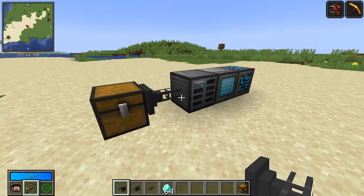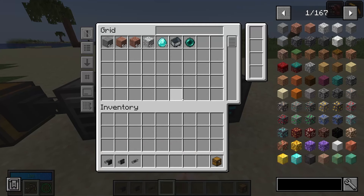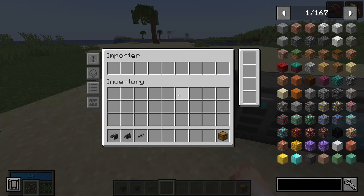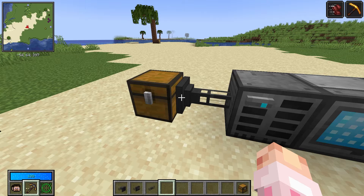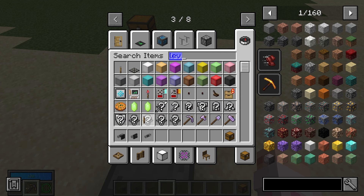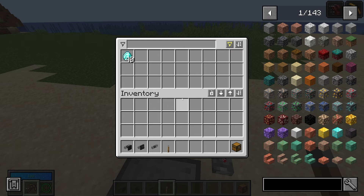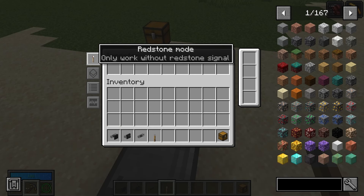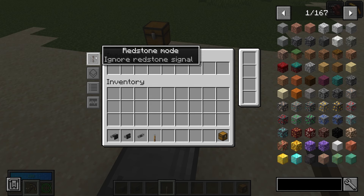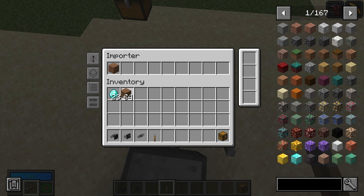They both do what you'd expect. An importer will attach to a chest and import items into the system. You'll see it fills up and updates in real time. You can set it to only work when it receives a redstone signal, so at the moment it's not importing diamonds, but if I flick a lever next to it, it begins to. You can also set it to work only in the absence of a redstone signal, or of course work at all times.